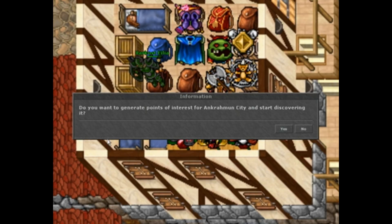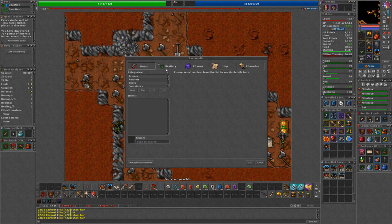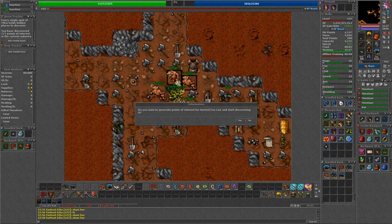When selecting an area such as Thias, Carlin, Edgeron, etc., there are small sub-areas within them. If you select the start discovering button on the left side, it will spread seven points of interest randomly throughout this sub-area.